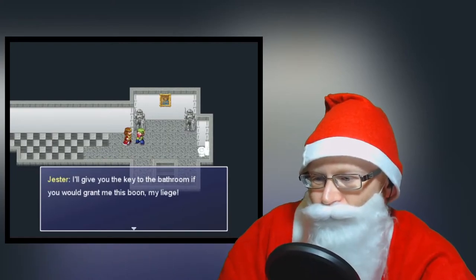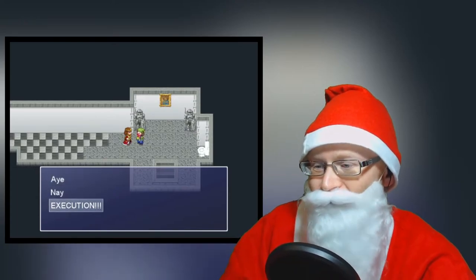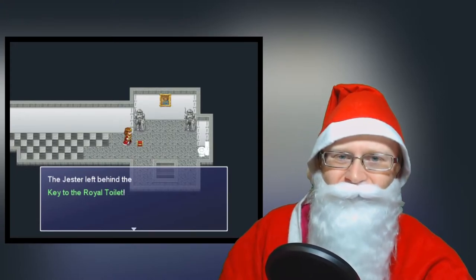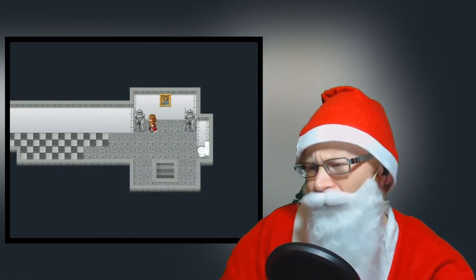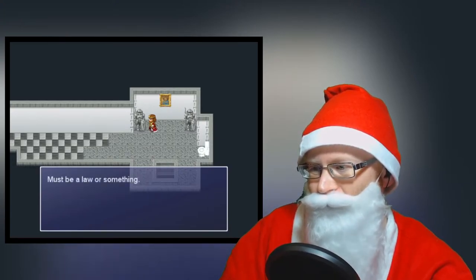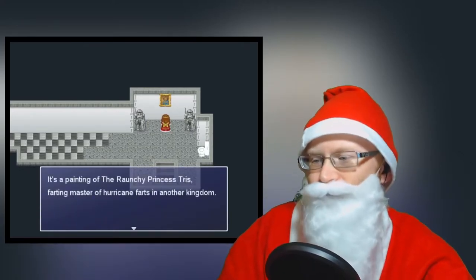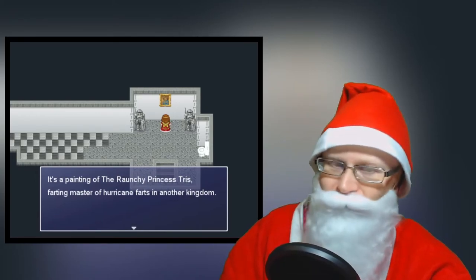I'll give you the key to the bathroom if you would grant me this boon, my liege. Execution! What? No! The guards rush up and take him away. The jester left behind the key to the royal toilet. That's how you get a key. This suit of armor is made of carbon steel. Wow, carbon steel? We have the technology for that? You wonder why you have so many suits of armor around the halls. It's a painting of the raunchy princess twists - farting master of hurricane farts in another kingdom. But not this one, of course.